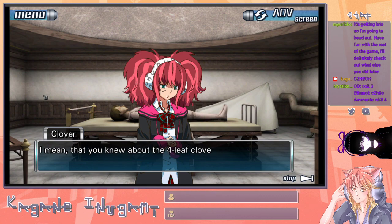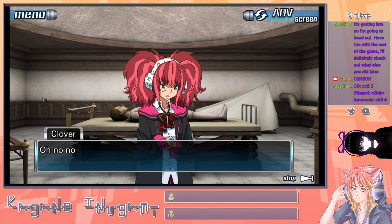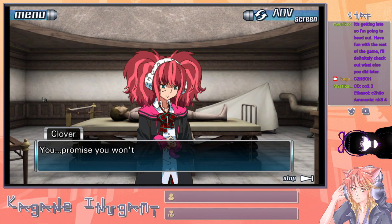I guess it was just a coincidence that you knew about the four-leaf clover. I don't want to be a jerk but you're making less than no sense right now. It's nothing, just forget about it. Don't give me that. What is this experiment you were talking about? You promise you won't tell anyone? Cross my heart and hope to die. I can trust you, right? Of course. I'll tell you what happened on this ship nine years ago. It was an experiment to test some sort of psychic thing — communicating through fields you can't see. So what you're telling me is that this is the ship that was testing morphogenic fields.